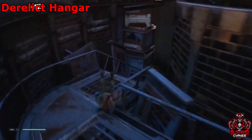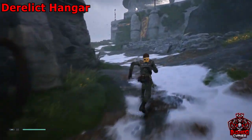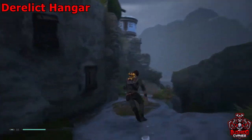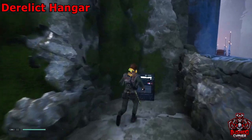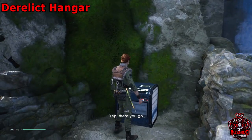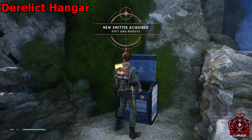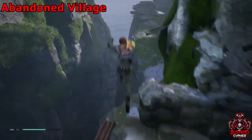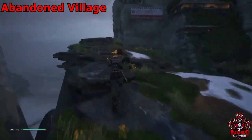We'll go down this little stairway — we're on our way to grab another chest. You'll see a couple stormtroopers here; I've killed everything in the video to make it nice and easy for you. Up on this building will be another chest. After you've grabbed that chest, we'll make our way up this cliff here.